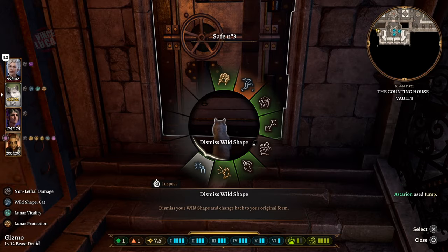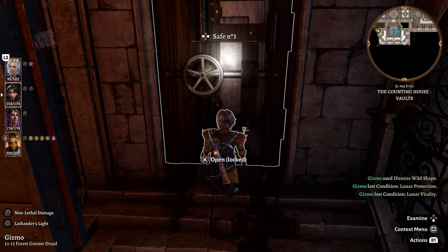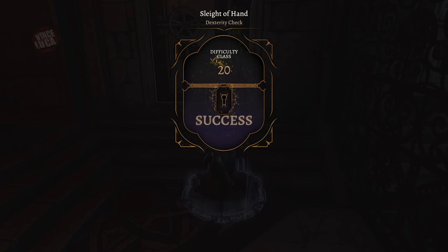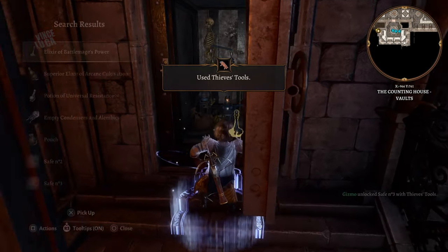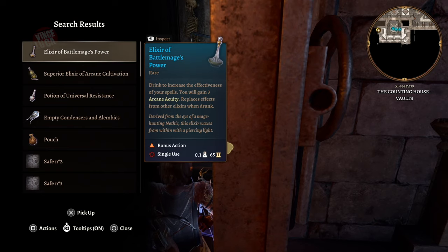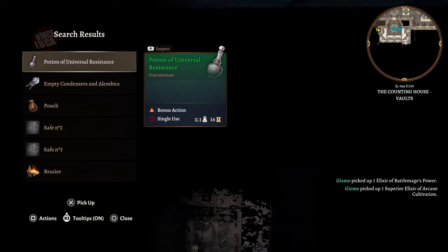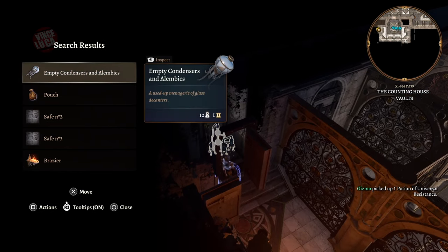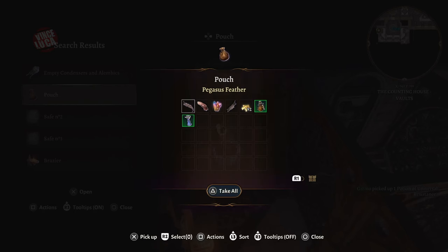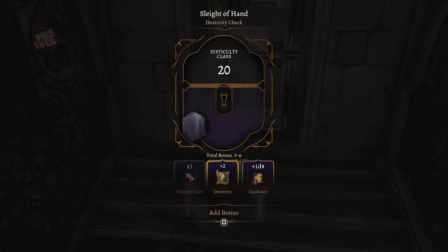Let's go back to safe number three — I'm transforming back to human form to open it. Safe three was not that good. Safe four has some potions, and in the pouch there's 92 gold plus some elixirs and more potions. Not bad if you're an alchemist, but nothing amazing.